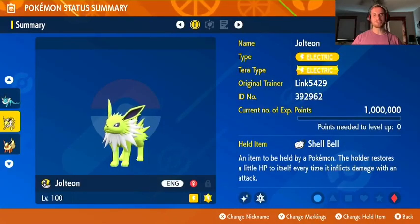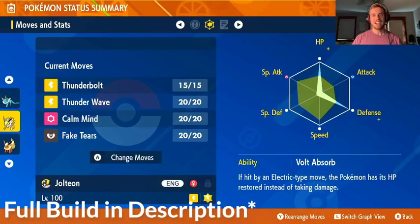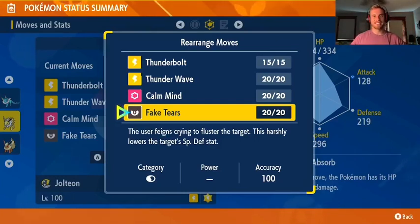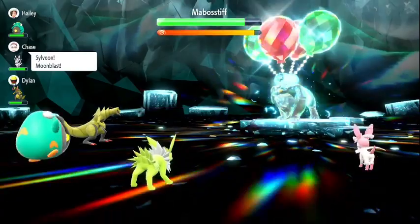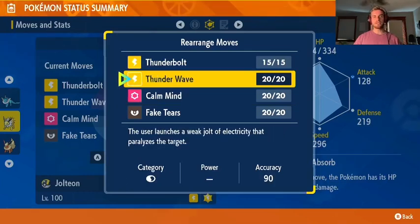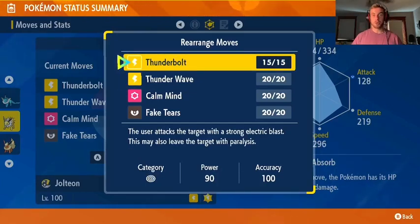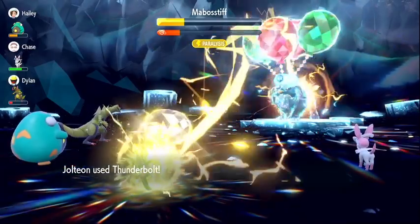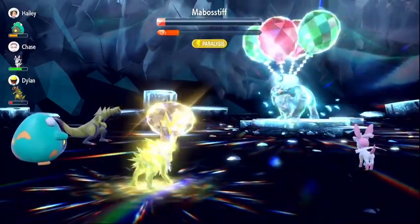Next up is the Jolteon build. Jolteon can be a bit of a glass cannon, so we use our EV spread to give it some bulk so we can take some hits. It is the first of a handful of Fake Tears users on the list. Fake Tears is a super strong debuff for Tera Raids, lowering the special defense of the target by two stages. We use Calm Mind once again for some additional firepower. Thunder Wave gives Jolteon and its teammates two boosts: it makes sure that the raid Pokémon is slower than Jolteon and its teammates, and there's also a chance that the raid Pokémon is not going to be able to attack due to paralysis. Once the raid Pokémon is weakened with Fake Tears and Jolteon is powered up with Calm Mind, we can start swinging with Thunderbolt for huge damage. The extra bulk from the EVs goes a long way towards helping survivability, and it can hit for some serious damage, especially with the debuffs, the power-ups, and Terastallization.